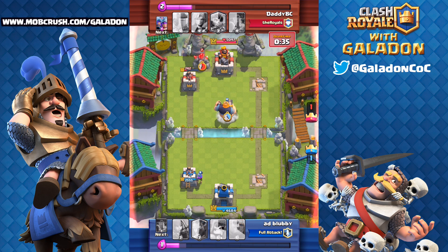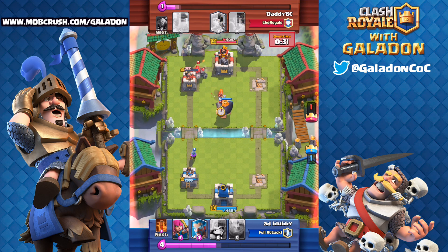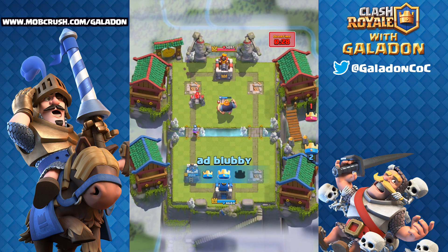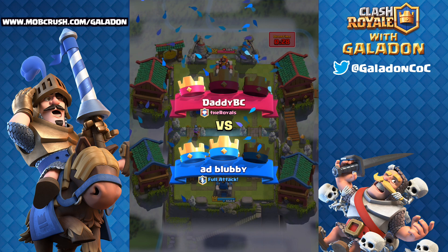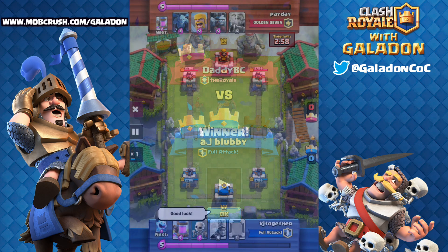Add blubby again with the brutal royal giant — so annoyingly beyond annoying. His opponent made himself vulnerable by dropping the golem knowing that royal giant could come. The king tower goes down and add blubby wins the triple giant beatdown two to one.